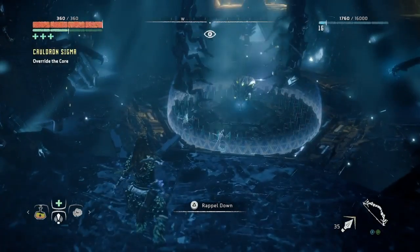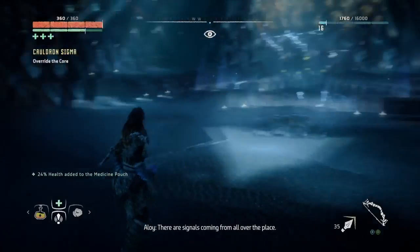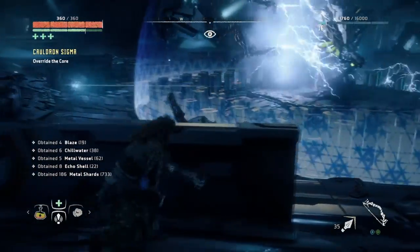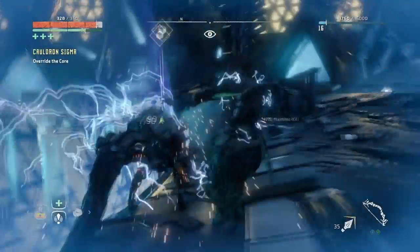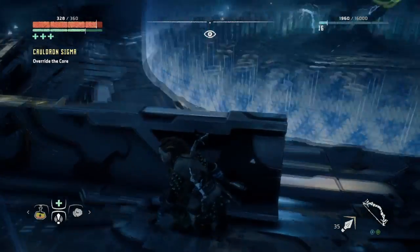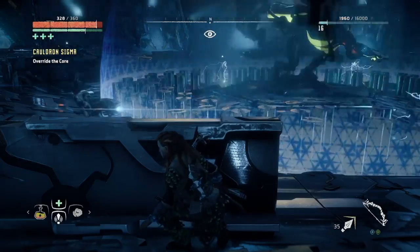Hello, this is my Cauldron Sigma the easy way video. First thing before you go there, you want to have gone to the hunting grounds or training grounds and got the explosive wire traps — they're really useful for this. First off, take out these two quick with a single hit if you can, not too hard either way, and then use those traps to go around and block all of these entrances.